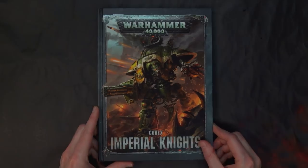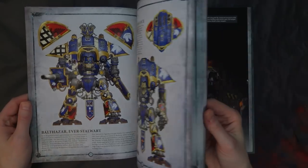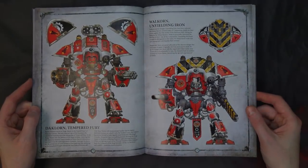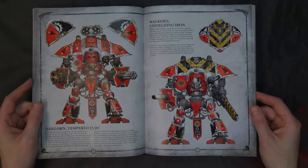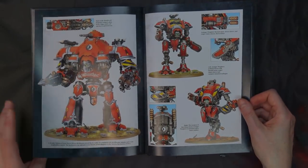Something has to be said for these huge freaking knights. This is a 120-page codex. There are 12 knight data sheets, nine traditions or house rules — five of those are Questoris, four are Mechanicus — 29 stratagems, six generic warlord traits, nine house-specific warlord traits, 22 relics, and of course the Freeblade chart.